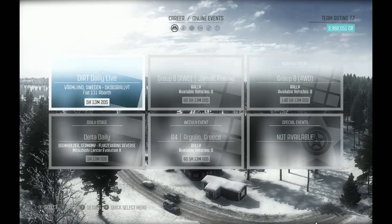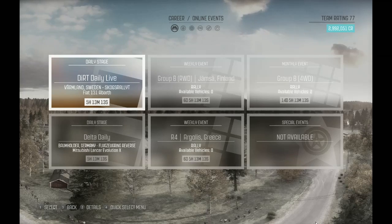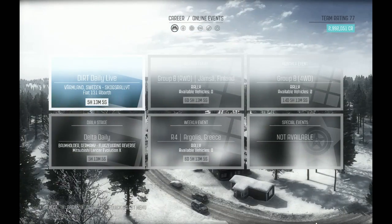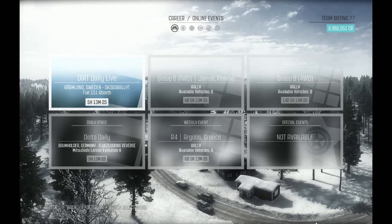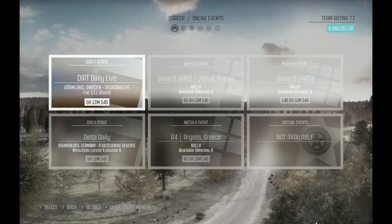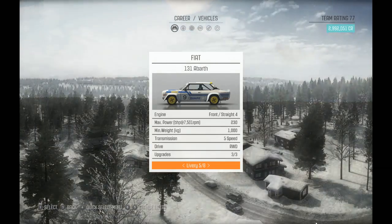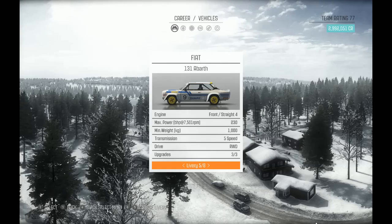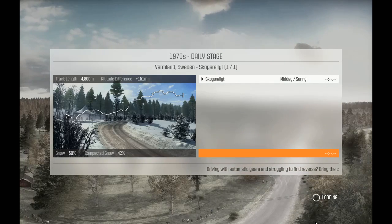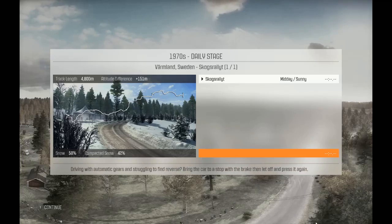First up we've got the Fiat 131 Abarth, which is what I've just finished my Masters Championship with. We're in Sweden, which was my first go of Sweden in this championship. Didn't do too badly — just got to pull yourself back a bit and not go too mad. Because rear-wheel drive, the rear steps out quite a bit. Got all the upgrades. I don't think I can load my setup that I have for Sweden, but that's alright — we'll go with the standard one.